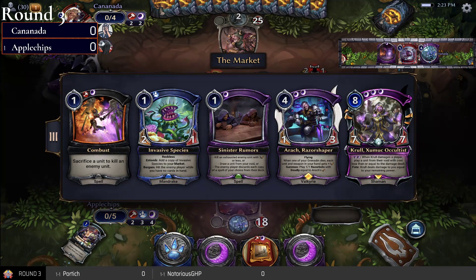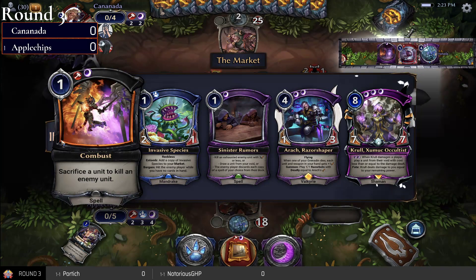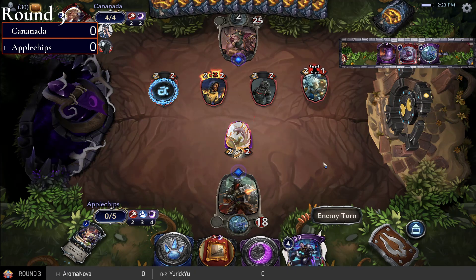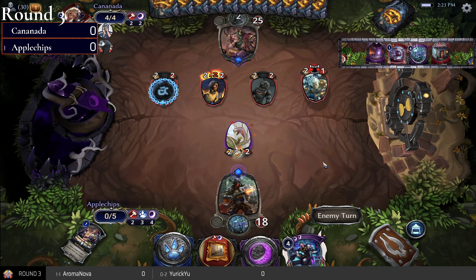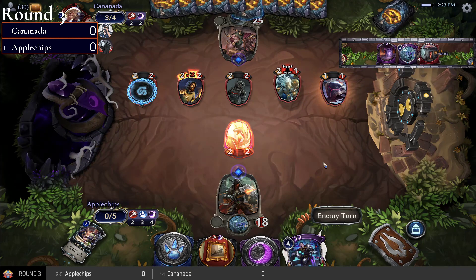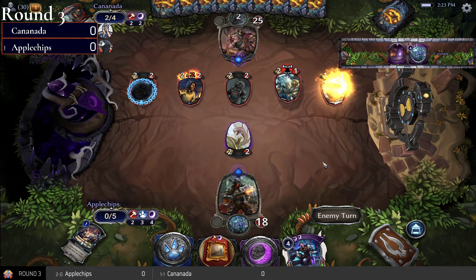Going to the market: Combust, Sinister Rumors, a Rock, Razor Shaper, and Crawl. Going to get the Razor Shaper — seems like an easy choice. Nothing else really does much other than Combust, and yeah, a Rock is really the only other option here.